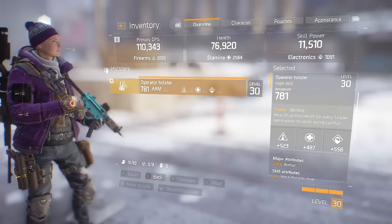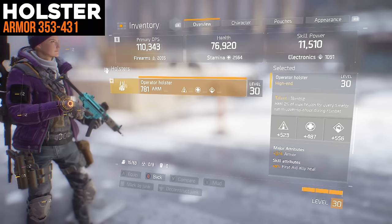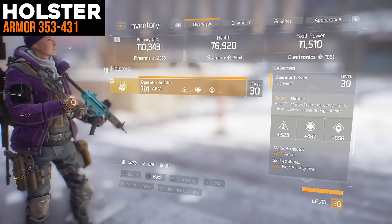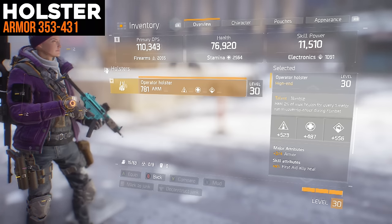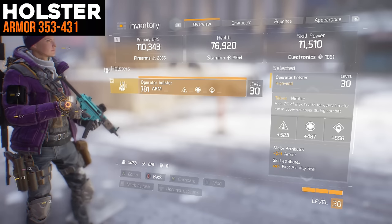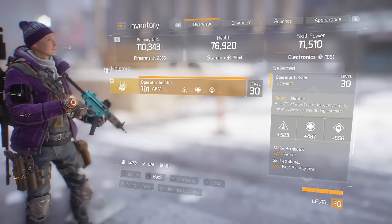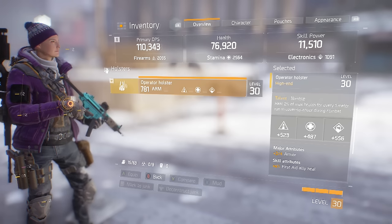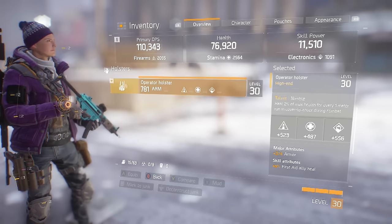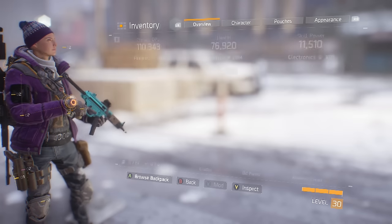Down here we have the holster. I'm a big fan of the armor on this because it's a pretty lofty amount and will allow you to survive quite a bit. There's a decent skill attribute that can be on it. I'd definitely recommend having the trifecta — make sure it rolls firearms, stamina, and electronics; don't sacrifice any of them. As for the talent, Nimble looks pretty sweet: heal 2% of max health for every 1 meter run in cover-to-cover during combat. You may not do a lot of cover-to-cover in the Dark Zone, but you may find yourself doing a lot more inside of incursions.